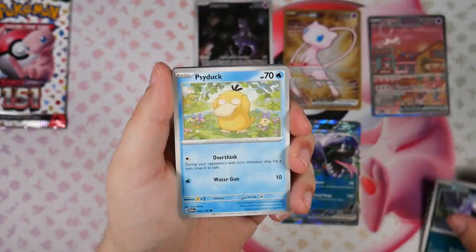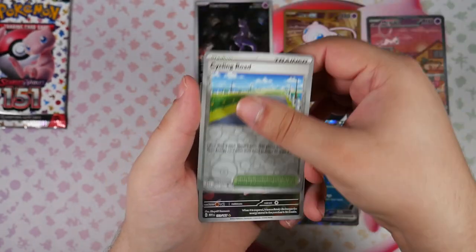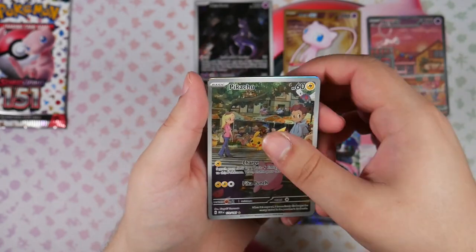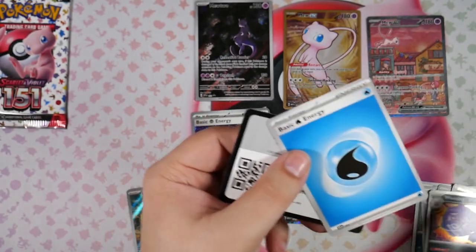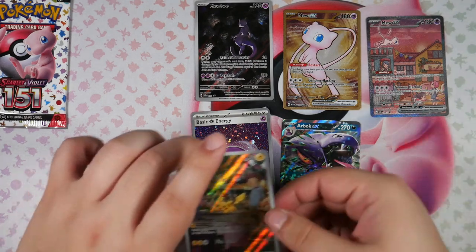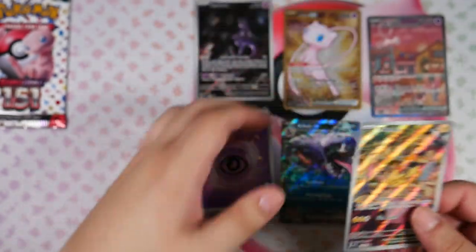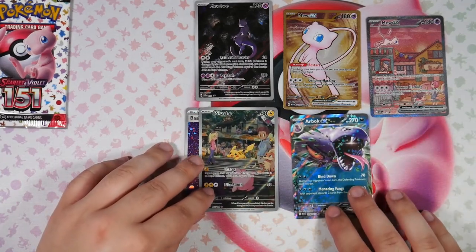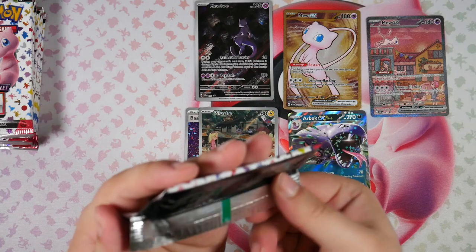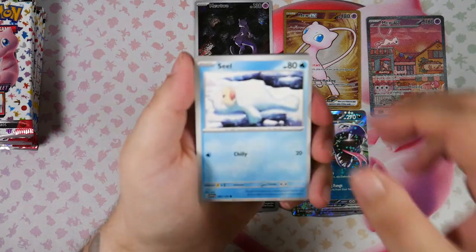Luckily, we'll be able to finally get a special illustration rare in this opening, surely. That's how it works — if you wish for it, you get one. It is the Pikachu though, yo! This is a really good one. This is like one of the best illustration rares you can pull in this set. And a Weezing at the end there. Here is the code card. The Pikachu is the best illustration rare — I'm pretty sure this is the best illustration rare you can pull out of Pokemon 151. It is a very, very cute one. So this is a really, really nice pull.